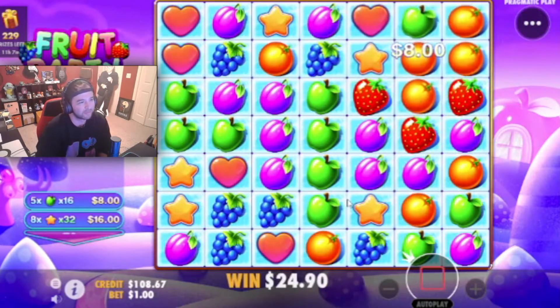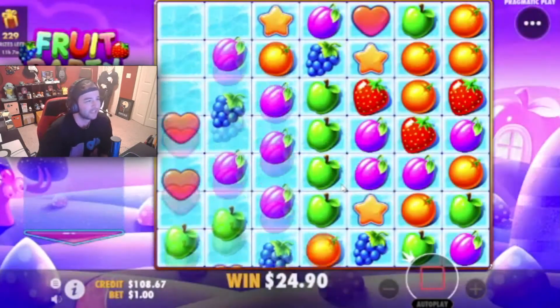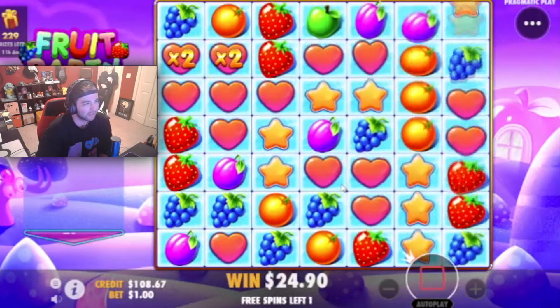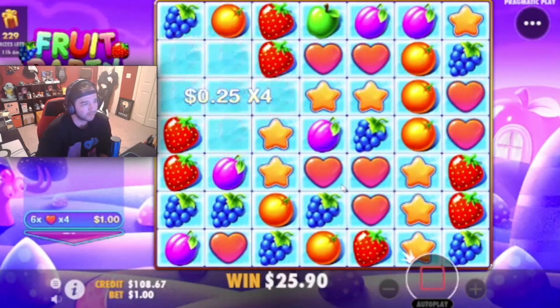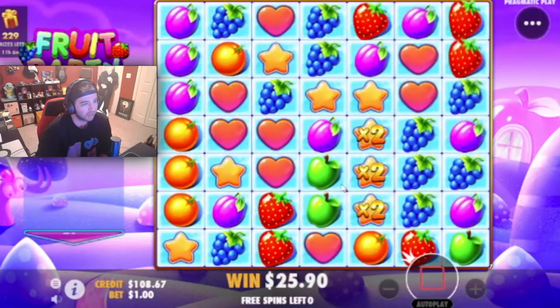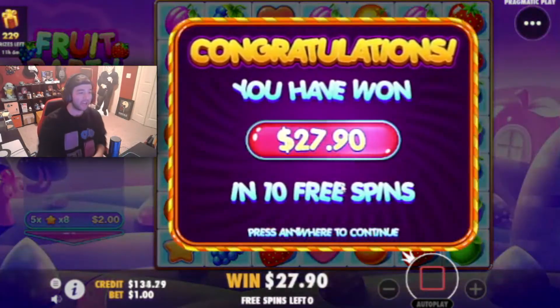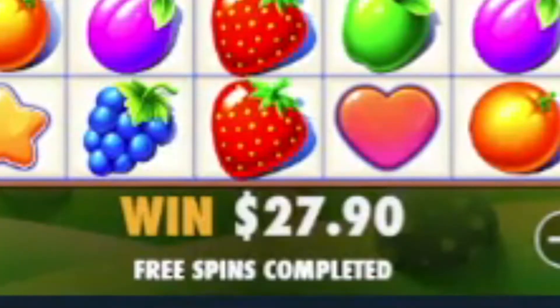We're getting some small hits now. A $24 hit. This could be going bad. Some hearts are going to be hitting — that's about it. Last spin and a dream. Quite a lot of stars. Yikes. $27.90 for the $100 bonus buy.